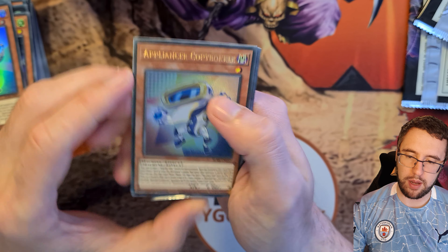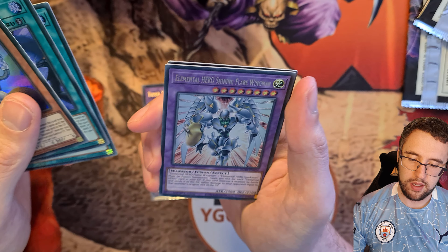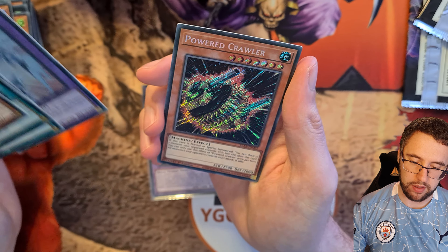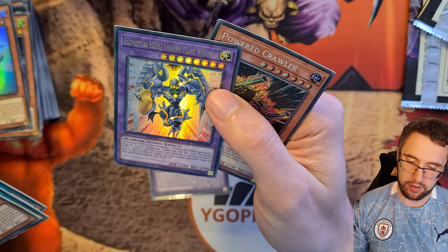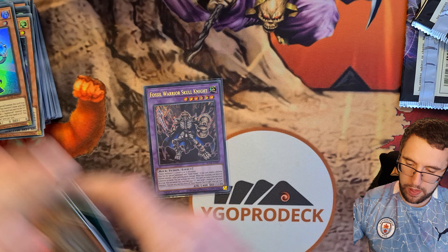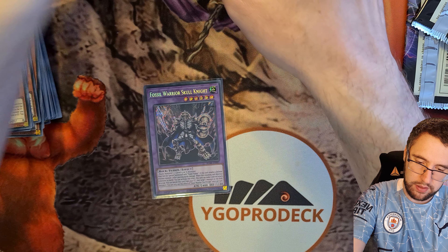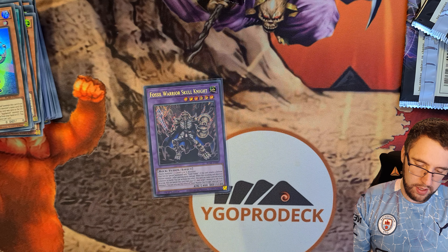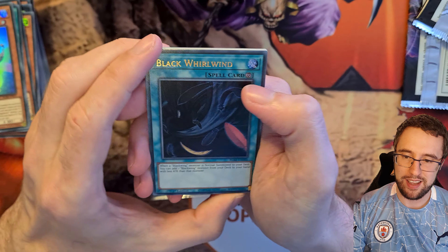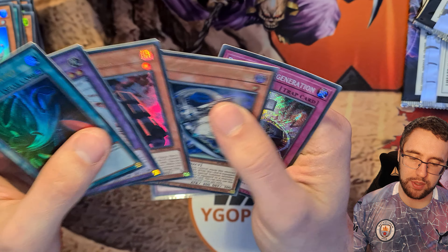As I said, the 10,000 Dragon is so, so hard to pull — there's a reason it's still over a thousand dollars. Appliancer Foreman Skipper, Invoked Elysium, Malefic Paradigm Dragon, and Fossil Warrior Skull Knight — that's pretty good. Actually, it was Skull Knight that was worth something. That's pretty epic — I'm going to sleeve him up, as always using my see-through sleeves.